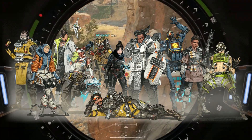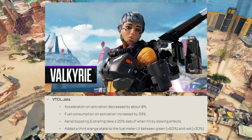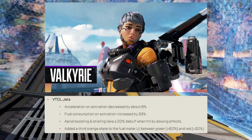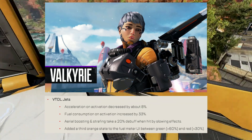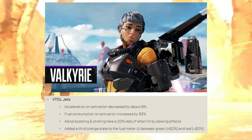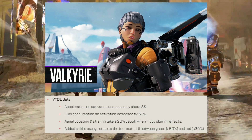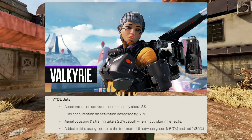Legend changes — Valk mains are not going to be happy. Valkyrie VTOL Jets: acceleration on activation decreased by about 8%, fuel consumption on activation increased by 33%, aerial boosting and strafing takes a 20% debuff when hit by slowing effects, and a third orange state has been added to the fuel meter UI between green and red to let you know when your fuel is getting lower.